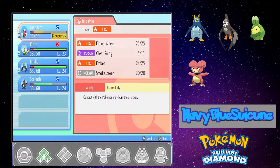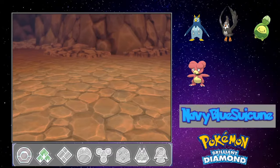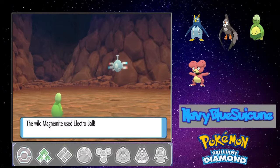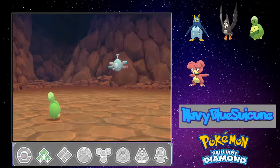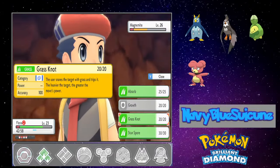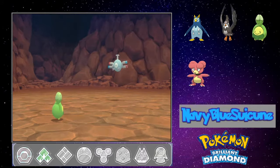I think Flora would be a good option. Set Ball Capsules on these guys — love the Petal ones I got from Gardenia. Let's try a Grass Knot — hmm, that does more damage the heavier the target is. Magnemite... well, let's try it anyway.